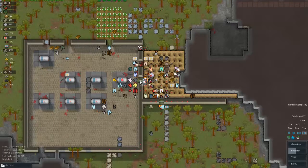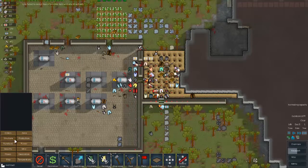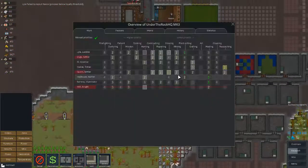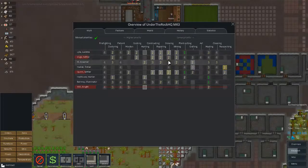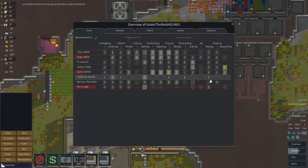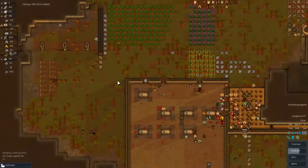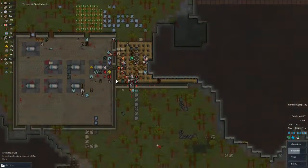This got us screwed really bad by the way. Low food now - probably put growing back up as a priority because it kind of didn't work. Take hauling down. We don't have low food, we're just - our supply chain management is screwed royally.